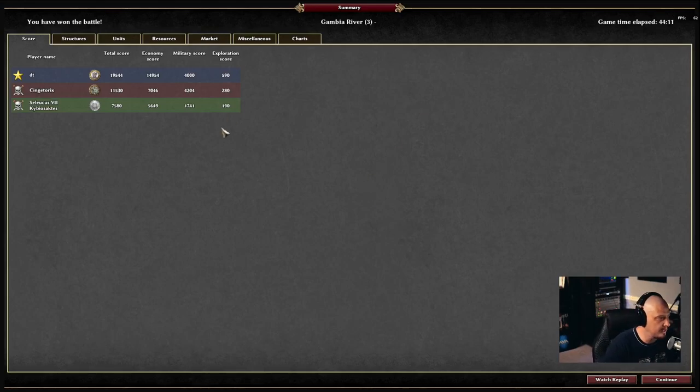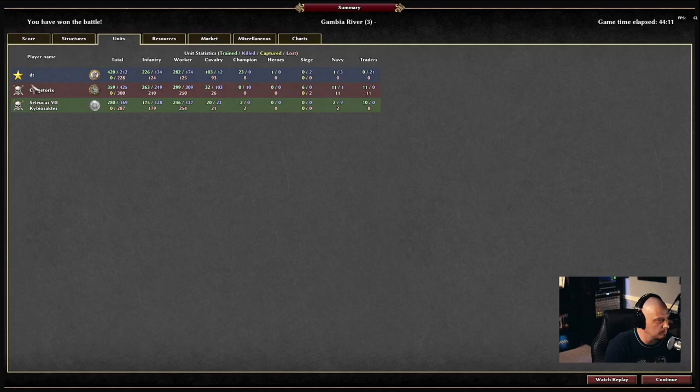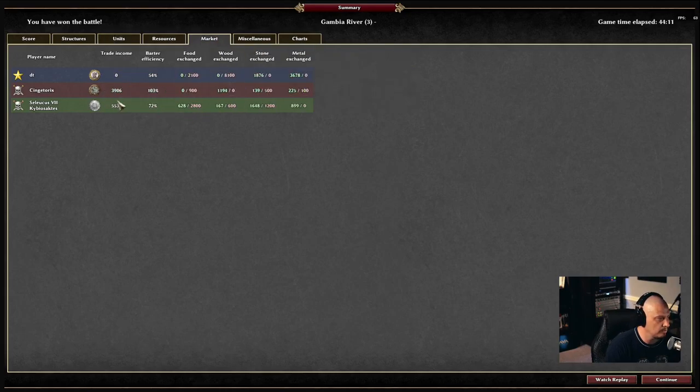Against two very hard AIs, we did pretty good. The last ten minutes was kind of pointless — I'd already had both of them defeated; I just had to go find the last of their troops. Economy score: I more than doubled the other players, and that really is the difference. I was able to get so much wood, and I claimed all that metal at the top of the map. That was the key — it allowed me to train elite units. I trained 420 units total, killed 212 of the enemy, and only lost 228. So I killed as many as I lost, which against two opponents is not bad.